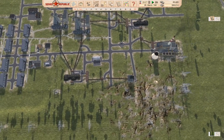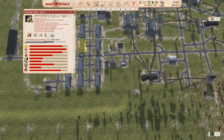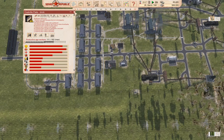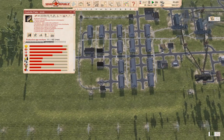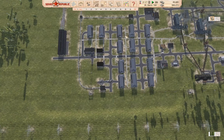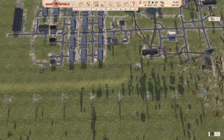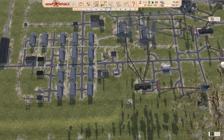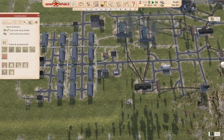I think we were probably exporting too much power. I think we can probably put another coal station in here - another power station, possibly. We do have quite a bit of coal, but let's take a look here.